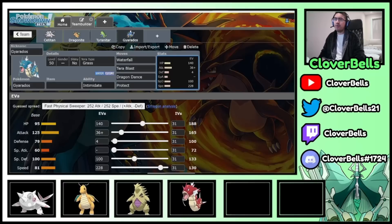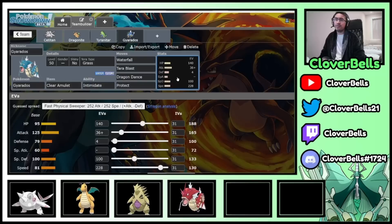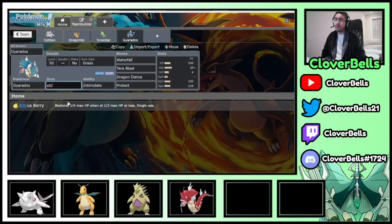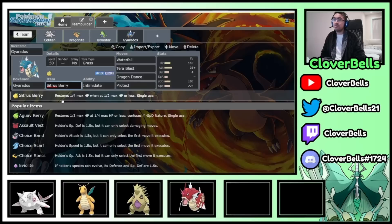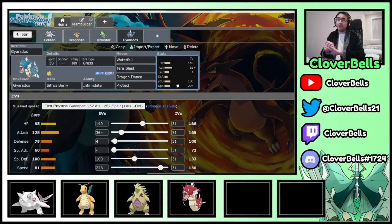As for item choice, it's up to you — something like Clear Amulet so your attack doesn't get dropped. If I use a Citrus Berry, bear in mind that for berry recovery I need HP to be an even number so I get a whole number of HP back without a decimal reducing recovery. The Citrus Berry restores one fourth of max HP. One fourth of 188 is 47 — that's a whole number, so it works out. So 47 HP recovery from Citrus Berry on this Gyarados with this EV spread.